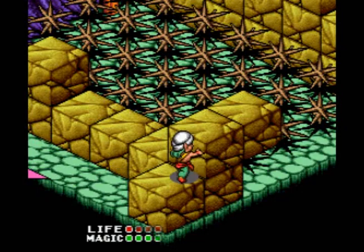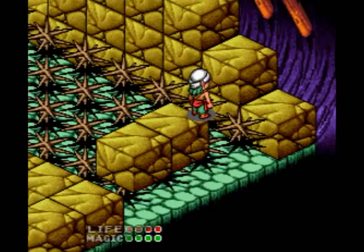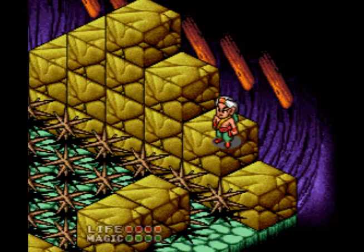I actually got this on the first try — hooray! But this is an exceedingly difficult jump. As a rule of thumb, you can push it maybe three or four little rumbles off the side without touching the spikes, so you should use that to get extra distance.